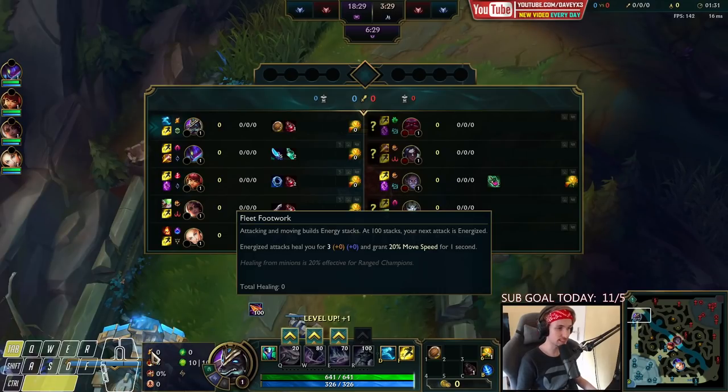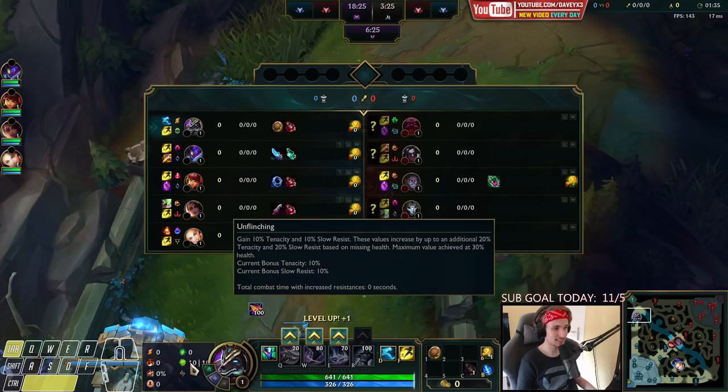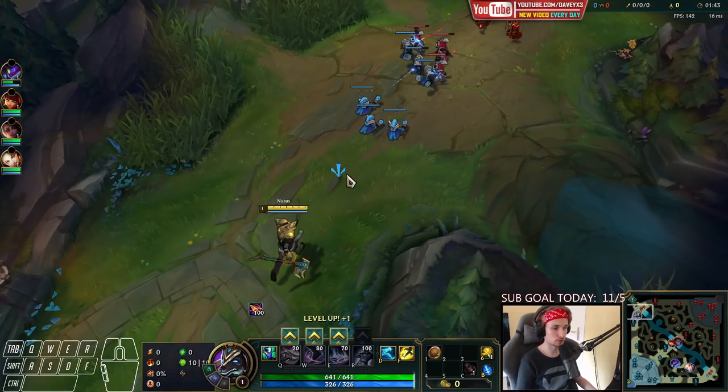The setup is Fleet, Triumph, Tenacity, Last Stand, Second Wind, and Unflinching. Along with this, you want to have bonus Armor as well as Ability Haste, so you can stack up faster.